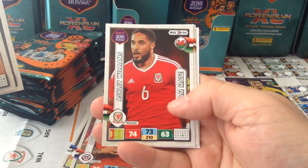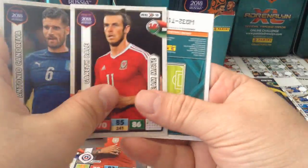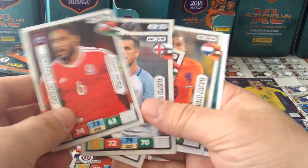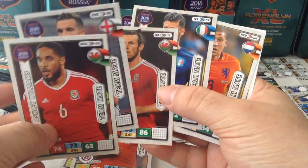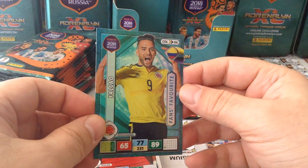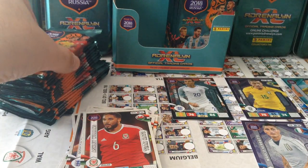Candreva, Henderson, Williams, Bruma for Holland, Gareth Bale. This is a nice packet — three British players, two Premiership ones, and we got a fans favourite, Falcao. Very nice card. Our first fans favourite.